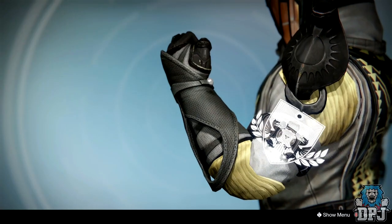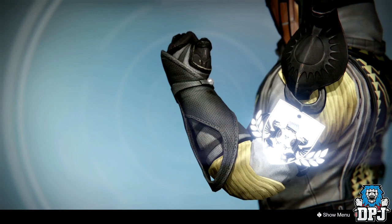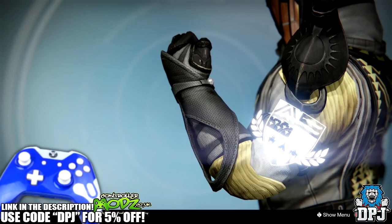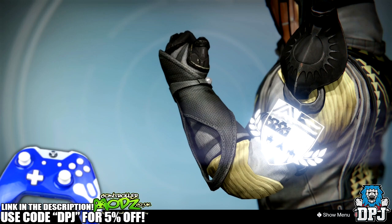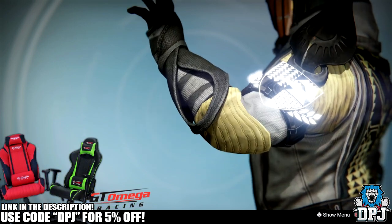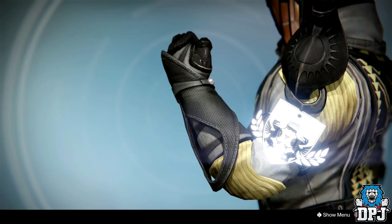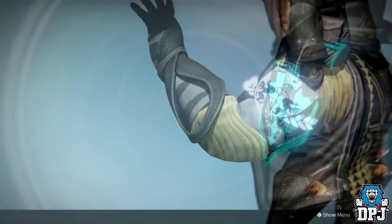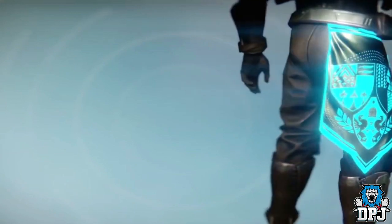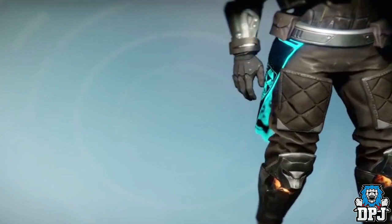What is going on guys, today I bring you another Destiny video. Today I'll show you guys how you can obtain the Legends class items for the Hunter, Warlock, and Titan. The day before yesterday I uploaded a video discussing the hidden Siva Crisis exotic ornament that is obtained from a quest which continues on after you receive that ornament — these class items are what you get for completing that quest line.